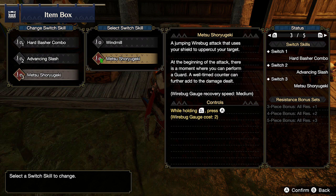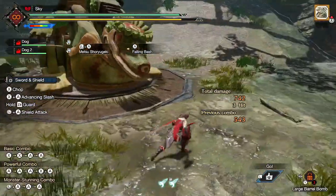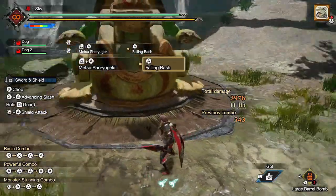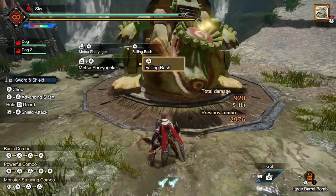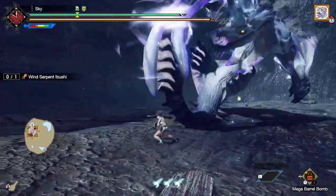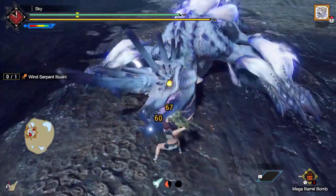Our alternative to Windmill is Metsu Shoryugeki, which you unlock by completing the 4-star hub quest, Study the Sword and Shield. I highly suggest you complete this quest ASAP because Metsu Shoryugeki is insane. It costs 2 wirebugs to perform and has a slightly longer recharge rate of 13.5 seconds per wirebug. It's a powerful uppercut with the shield, which you can follow up with either Plunging Thrust or the good version of Falling Bash — which is the better option pretty much all the time. The beginning of this move has a guard point, and if you manage to activate it, you'll perform an upgraded version that deals 3 additional shield hits and greatly increases the stun damage of the first hit. Not only does this deal a ton of damage, but it also deals a ridiculous amount of stun — you can KO most monsters instantly simply by performing Metsu Shoryugeki on the initial roar. This move is extremely good and there's absolutely no reason why you should choose Windmill over this.